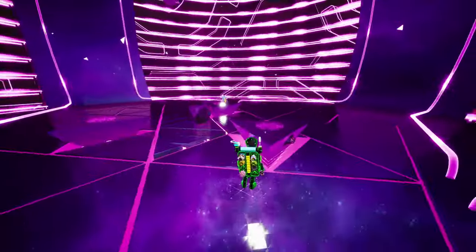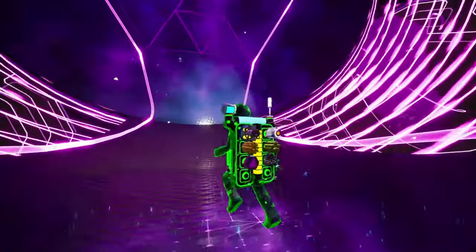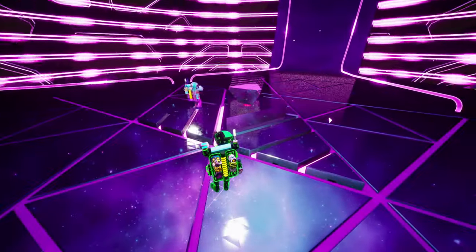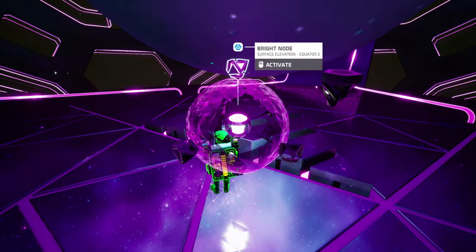Repeat the process, store the triptychs in your backpack, and make your way to the opposite side of the engine. Place one of the triptychs in the slot — you've successfully unlocked the planet's core. You can now interact with the odd stone to teleport between the core and any of the chambers you've activated on the surface.